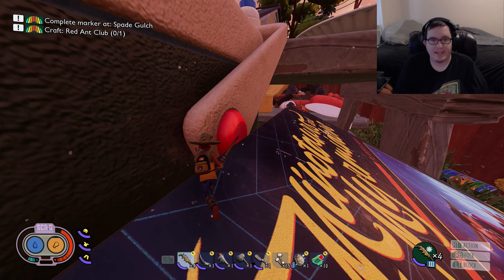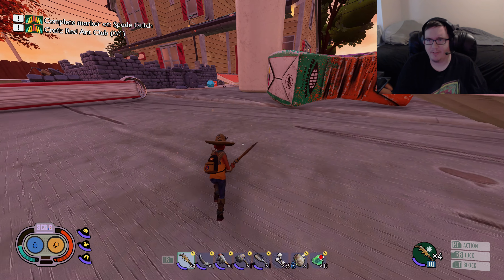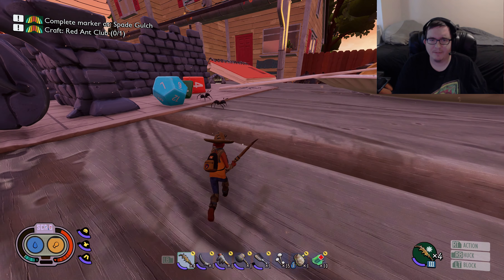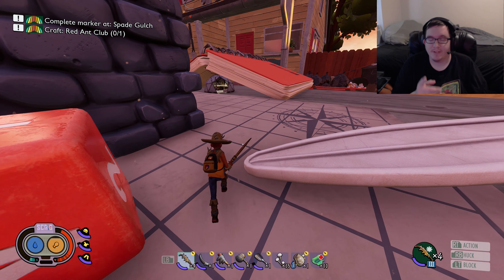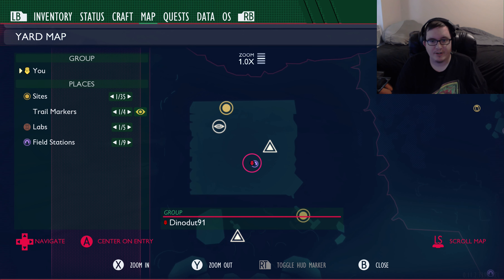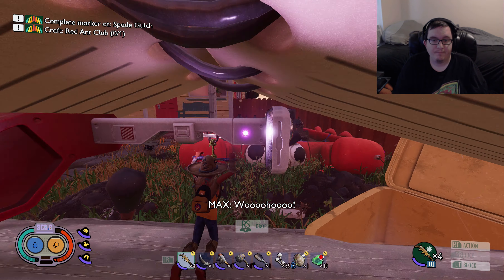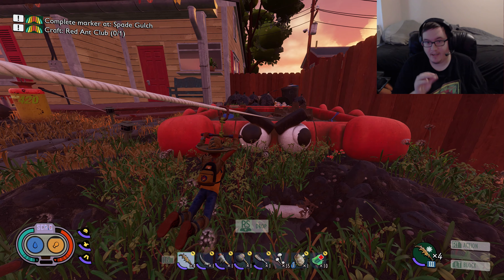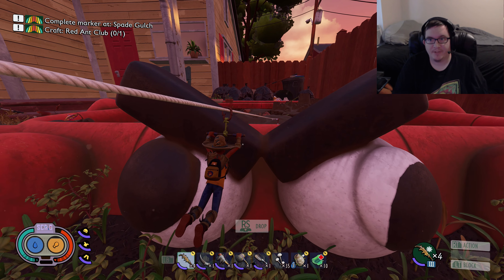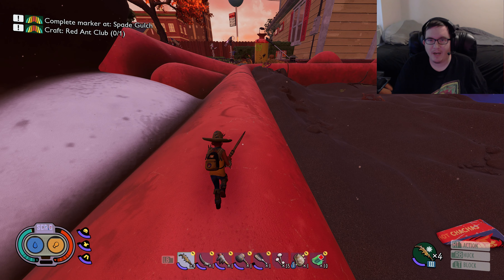I'll also warn you: if the volume's a little loud I apologize — every time I start my game I've noticed I have to redo the volume, so make sure you check that before playing. You're going to come up here to the picnic table and be right at this field station. You'll have the zipline here — like I said, it costs 12 spider silk. Again, be warned there can be an antlion on this edge; he's usually really close. I killed him recently but they still pop up every now and again.